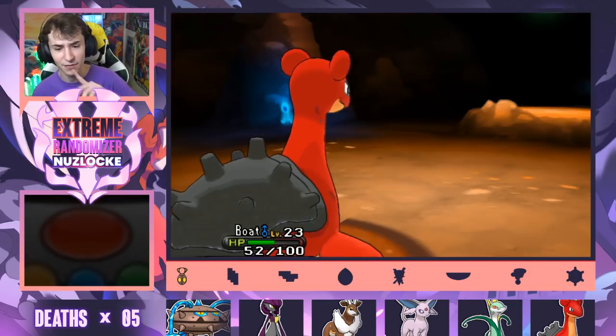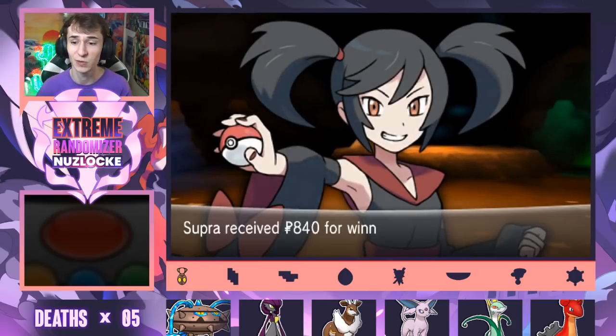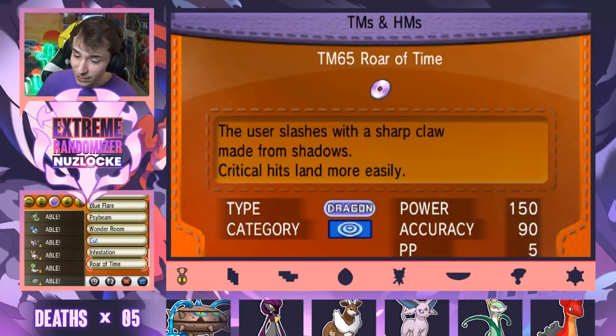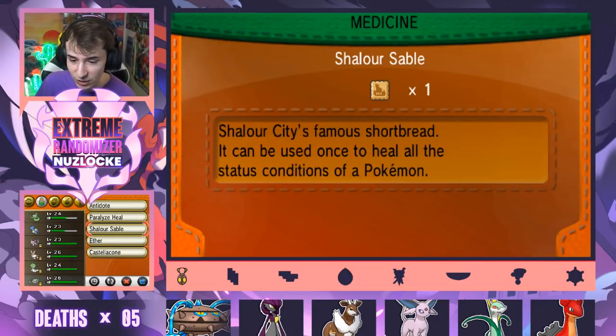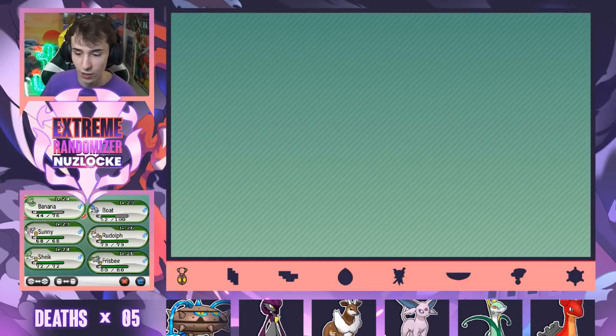Bye, Braviary. I think now we just have to do the double battle with Serena, which I'm not happy about. If you guys watched two episodes ago, you guys know exactly what happens when we double battle with Serena — we get destroyed. There's a direct correlation between losing and teaming up with Serena, and I don't know how to feel about it.